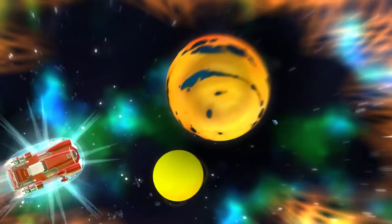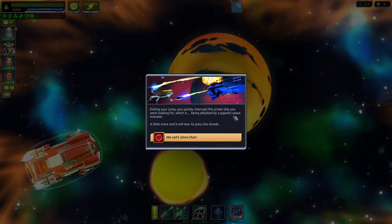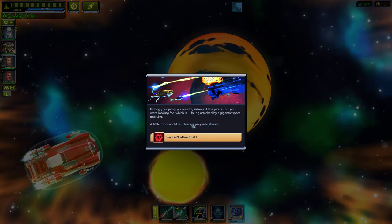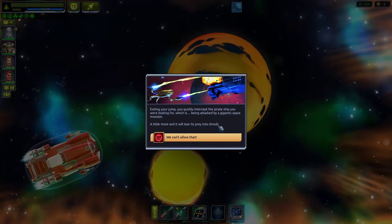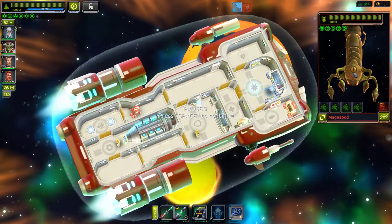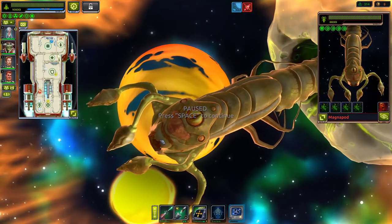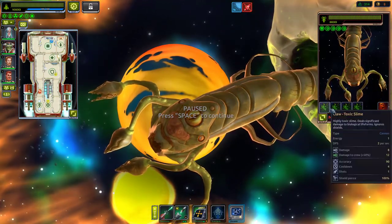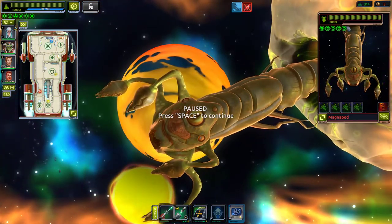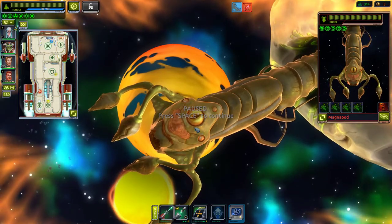We've made it to the sun. Exiting the jump, we intercept the pirate ship we're looking for — but it's being attacked by a gigantic space monster! 'A little more and it will tear its prey into shreds — we can't allow that!' The monster has toxic slime, brain stress, and claws.